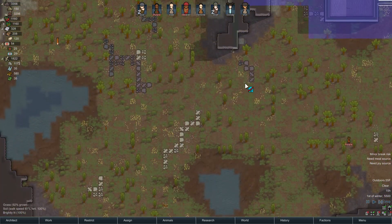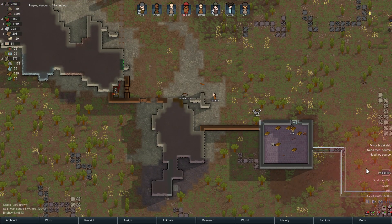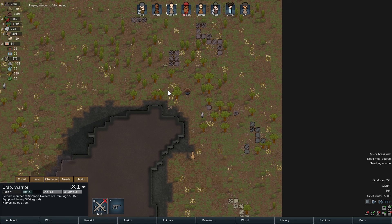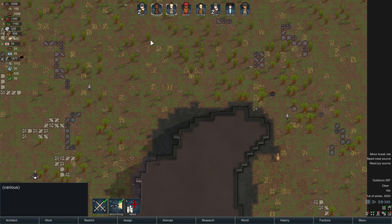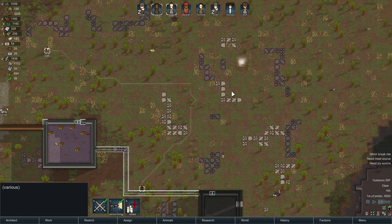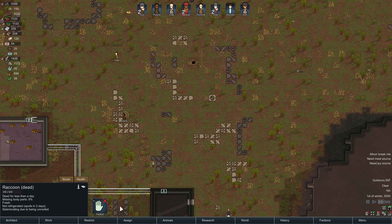Purple is fully healed. Beaver is definitely on the mend. A raccoon! Let's get a couple of people — Crab and Purple. Chef is sleeping so someone else with a gun. Crab, Purple — come over. Good job — a little bit of meat.